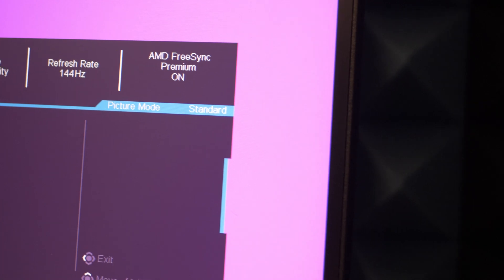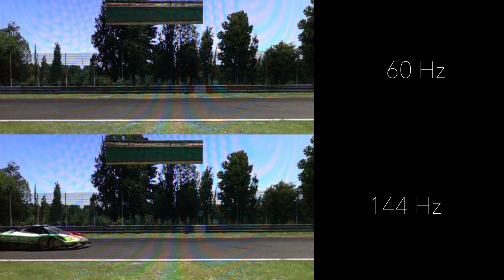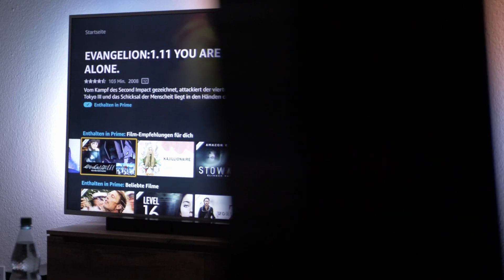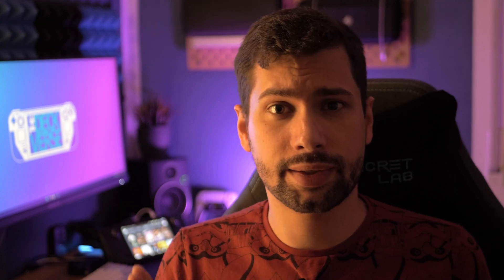Different screens, including the Steam Deck's display, offer different refresh rates. The most common ones right now in the gaming scene utilize 60Hz or 144Hz. In other words, those displays can refresh the image 144 or 60 times per second, providing new information for your eyes. Most commercial TVs even only work at 60Hz — they can render new information up to 60 times per second. In mathematical terms, this translates into a new image every 16.6ms. That's the frame time.